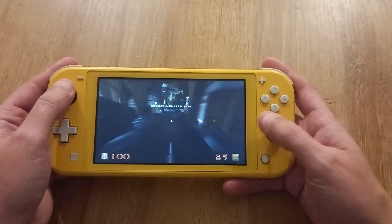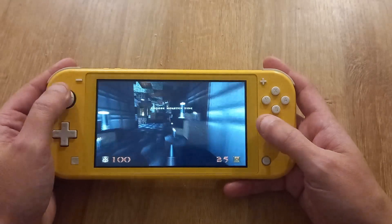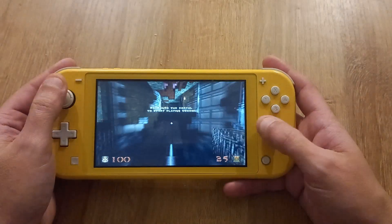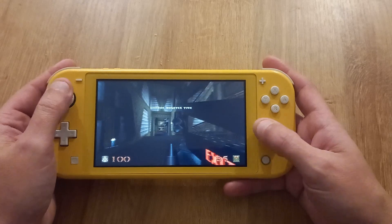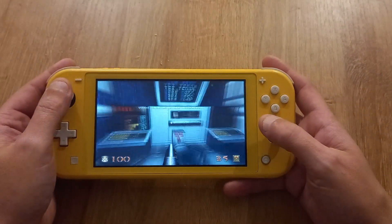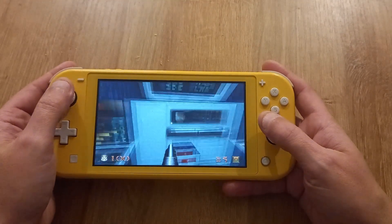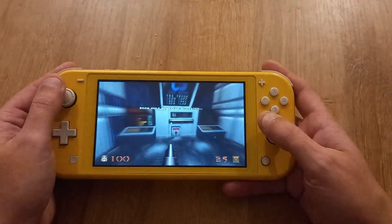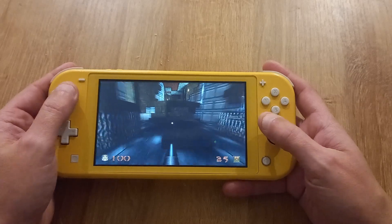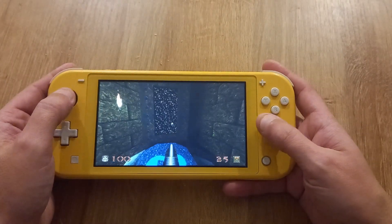That looks like Quake to me. Oh — 'Choose your monster type'! Walk into the portal to start playing Q-Doom. So your options are: Quake-only monsters activated, Quake and Doom monsters activated, or you can mix — and this one is Doom-only monsters activated. So you can play with both Doom and Quake enemies in the same game. We're going to go for Doom because I want to see what it's like.